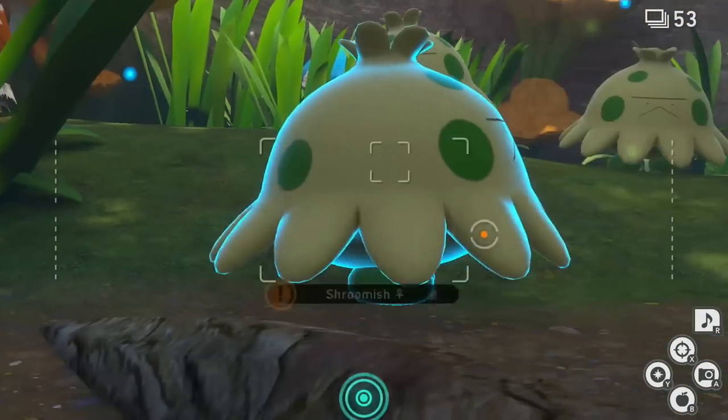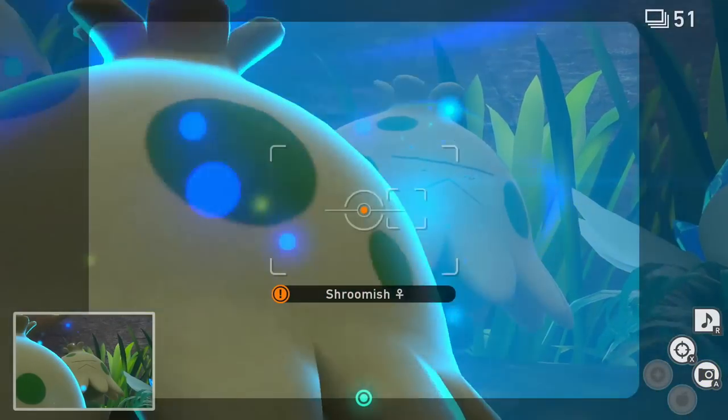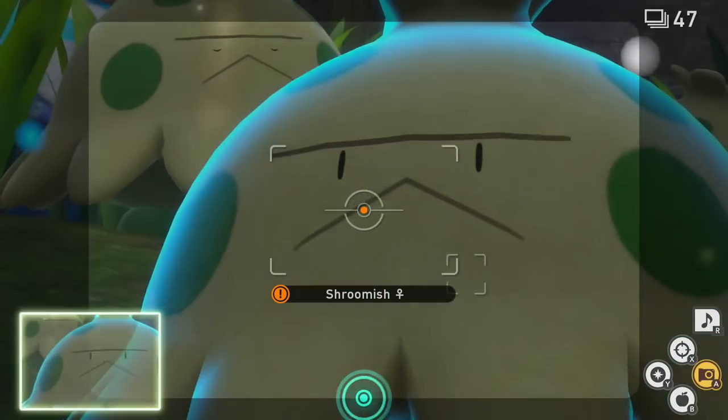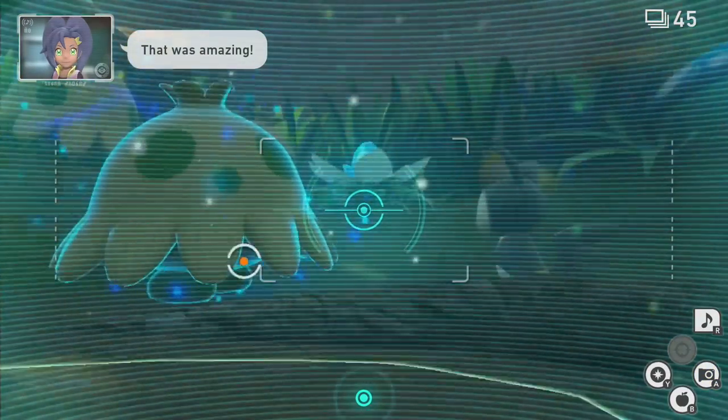After you're done riding the Emolga, you'll see a whole bunch of Shroomish right on the side. This is the dancing trio, and you'll be able to find these Shroomish also sprinkled all throughout the other area as well. But this is going to be one of your first instances, so take as many pictures as you can.